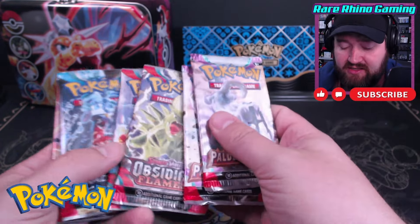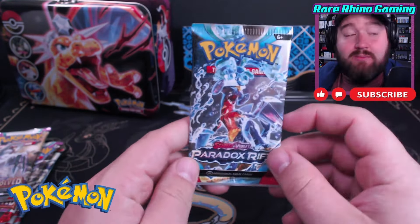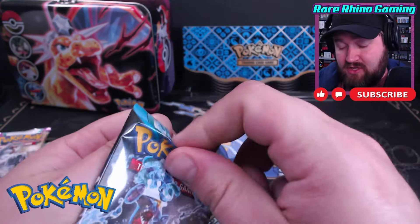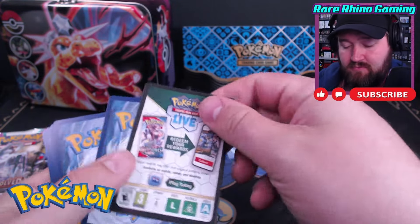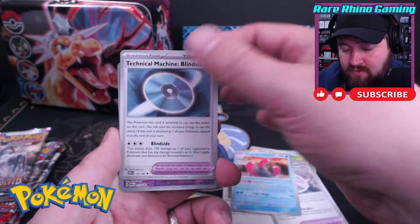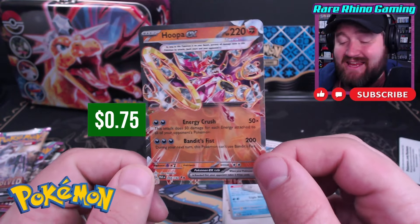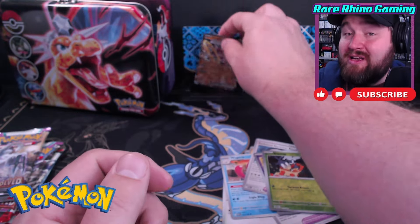Now, I am done with Obsidian Flames, and I'm nearly done with Paradox Rift — I'm going to open those first. Paldea Evolved, though, is a set that is coming back into popularity — it is a hot set right now, so I'll save those ones for last. There's the code and the energy. Let's see if we can get a hit out of Paradox Rift. We've got a Hoopa EX. Not worth a ton of value, but it is a hit and it's a good way to start off this tin.